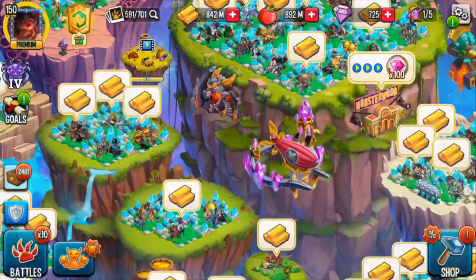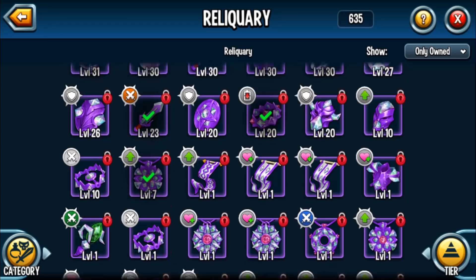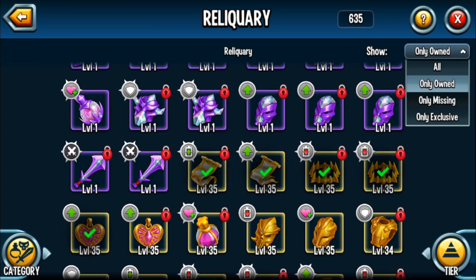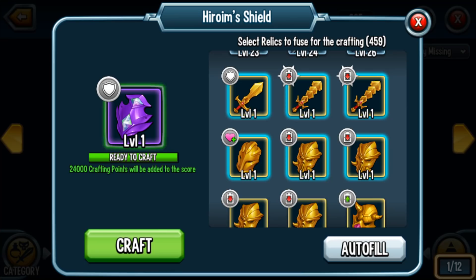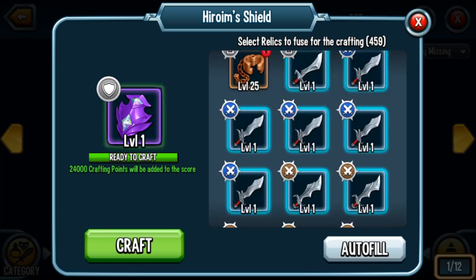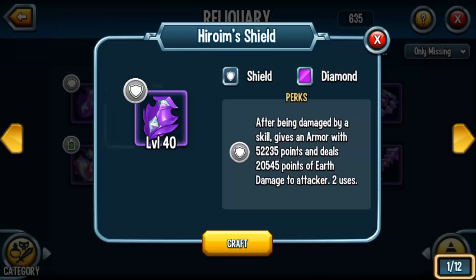I got 4 different diamonds total. Now let's level up some relics. I want to level up Yamada's Essence first. Just to show how crazy crafting is: if I wanted to craft Hiram's Shield — a fantastic relic — autofill shows 459 relics being used: a couple of my gold, all of my silver in storage, and all of the bronze. That is not worth it in my opinion. I'd rather save up Team War coins and war medals and purchase the relic category chest.